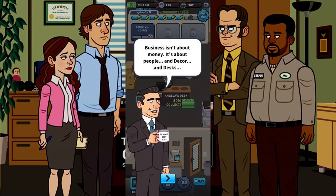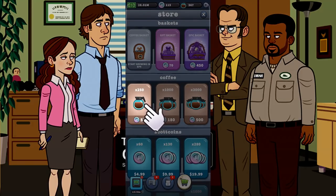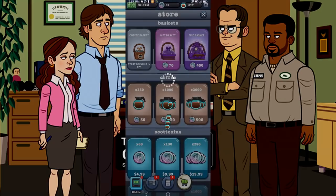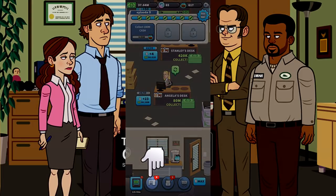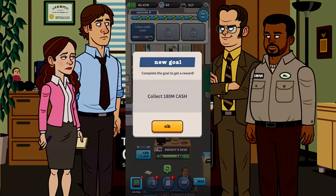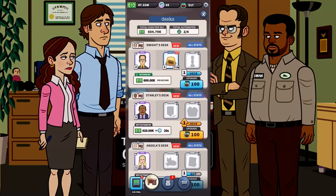Now I need to get 250 coffee. You can always get more coffee with Scott Coins by going to the cash shop. You can use coffee to upgrade desks and increase the cash you earn. Let's upgrade some of our desks — now Jim is even more efficient. I need to work on getting $180 million, which is just a walk in the park for an office branch, apparently. Not a big deal at all.